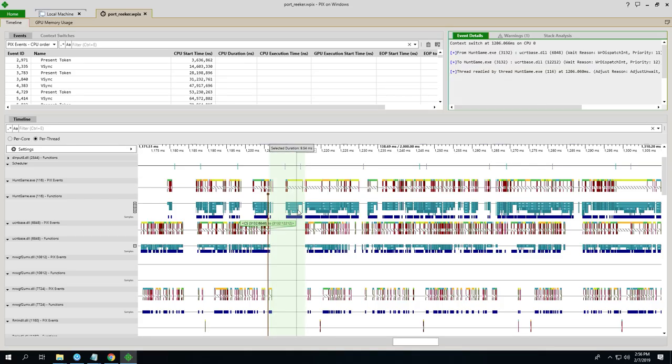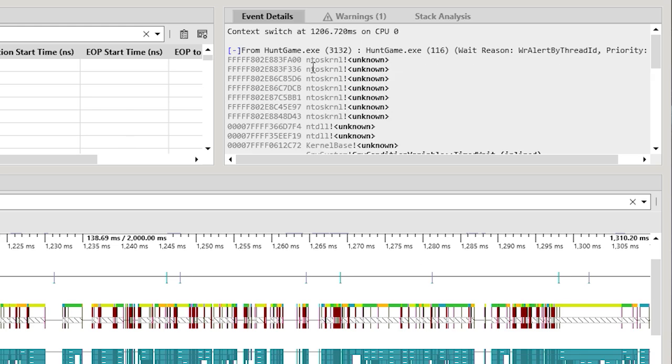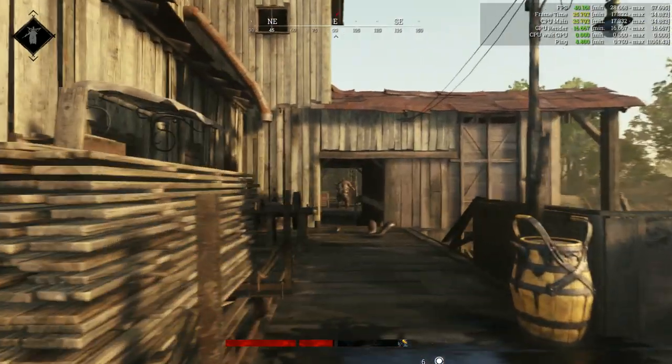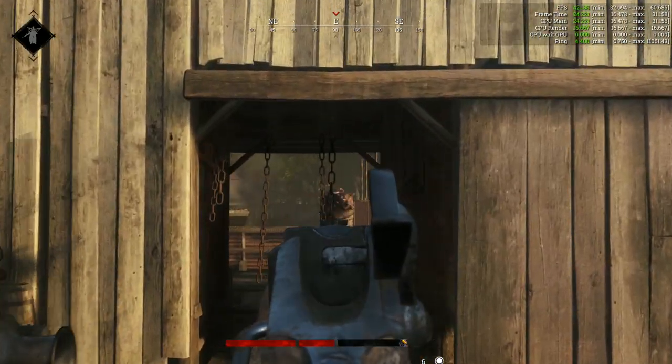Additionally, we realized our physics thread was now having a higher workload than our main thread. So we had to properly synchronize the main thread and the physics thread to make sure that you don't render multiple frames with the same physics result. Because even if your frame rate would stay high in that context, you would still end up with a very stuttery feeling.